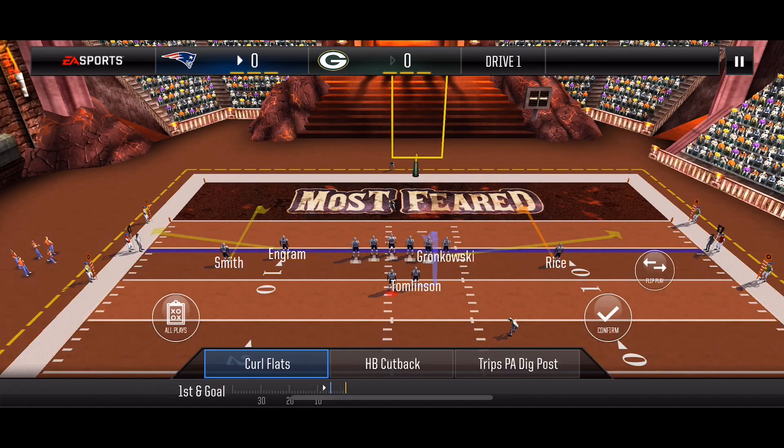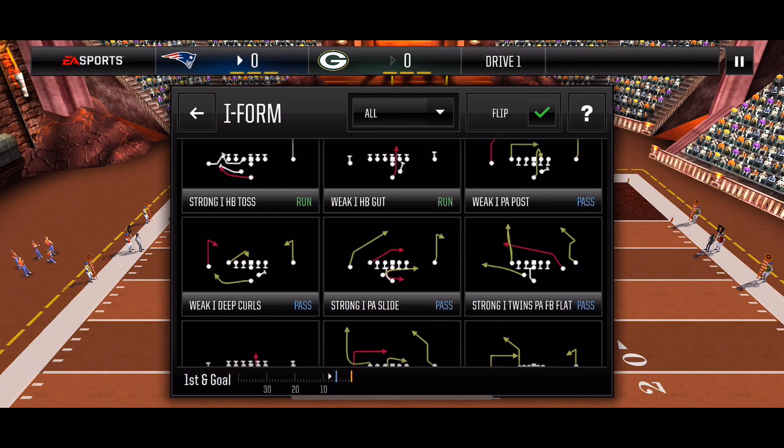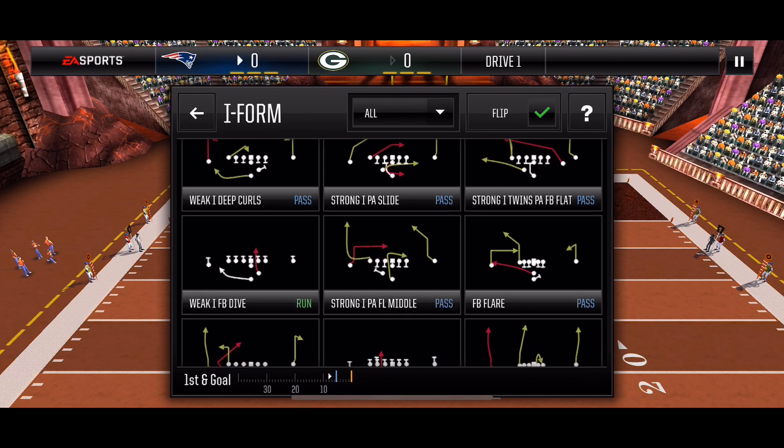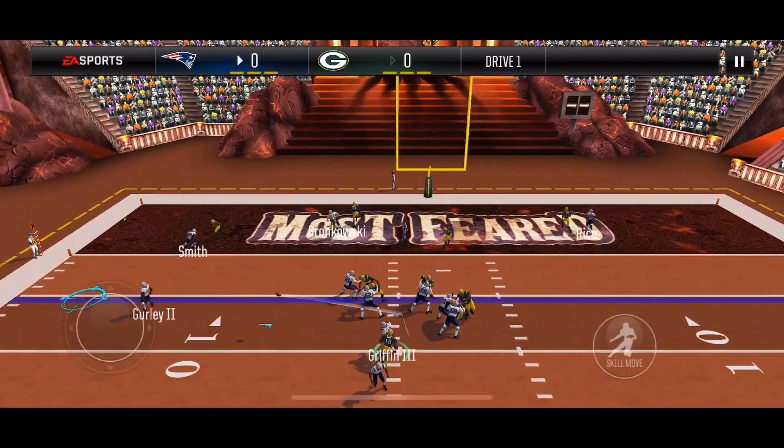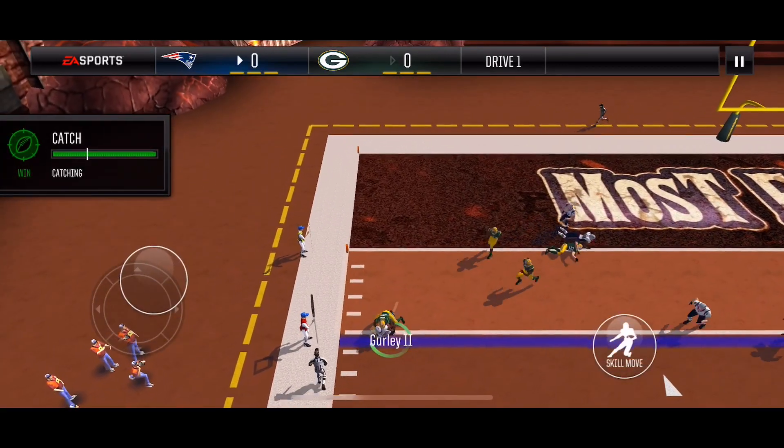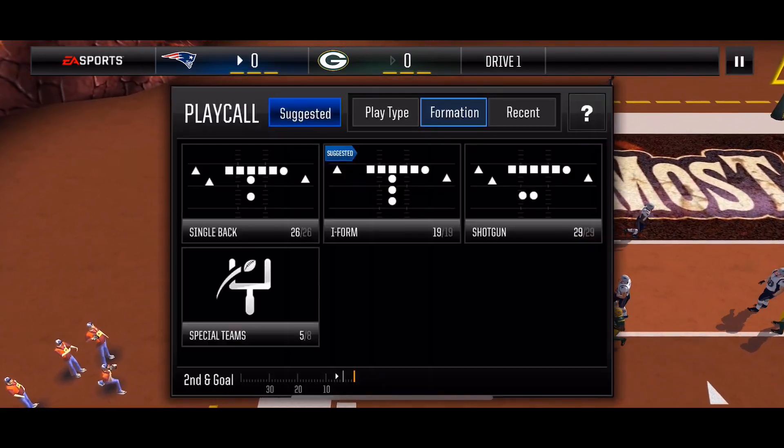We're within the 6 yard line, so that'll pull up goal line formation. Pullback flare — uncounted. Looking to hit the fullback. Unfortunately he only gets a few more yards.